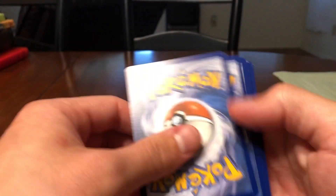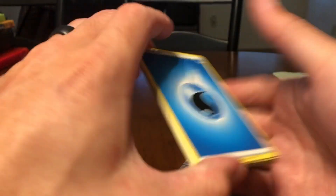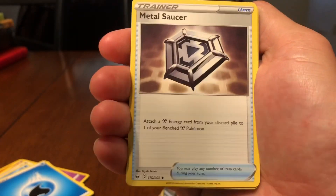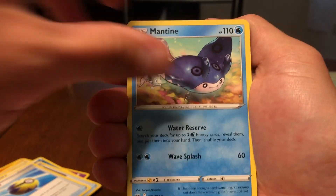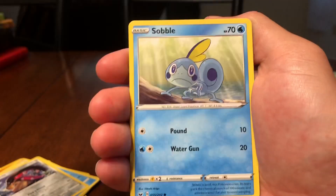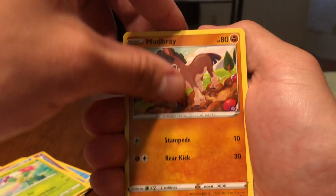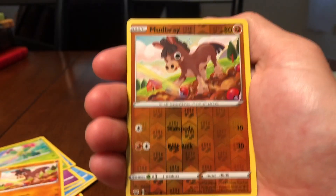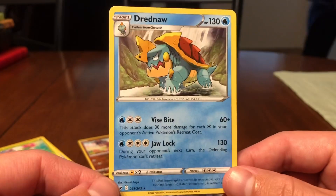I'm actually filming this on my new little tripod and I'm probably gonna do a review for it soon. It's a really nice, very versatile tripod and I just have my phone chillin in there. Really cool artwork from Alolan Marowak — how epic is that artwork? Maractus. Reverse holographic Mudbray, and Drednaw — pretty sure I already have this rare.